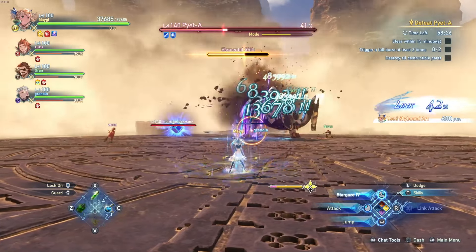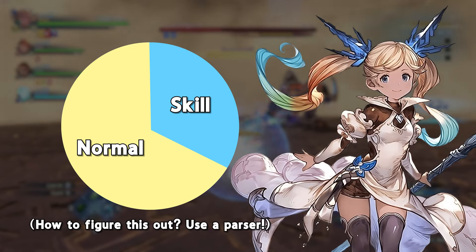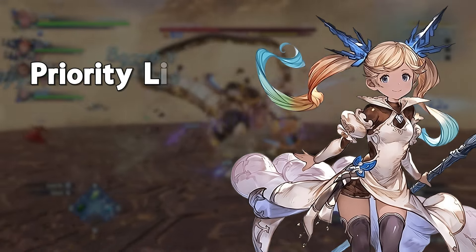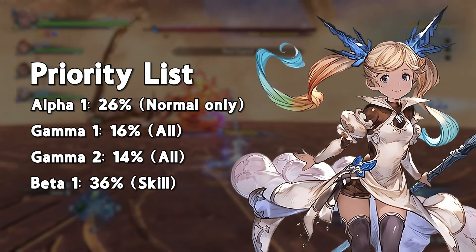Io, for example, does roughly 1 third skill damage and 2 thirds normal attack damage. For her, the priority is Alpha 1 into Gamma 1 into Gamma 2 into Beta 1.